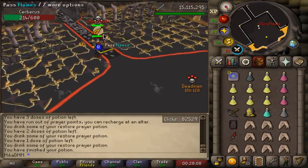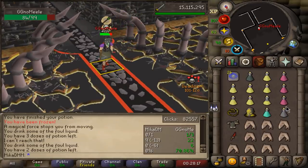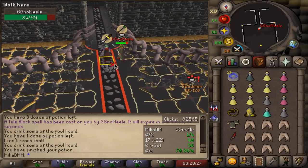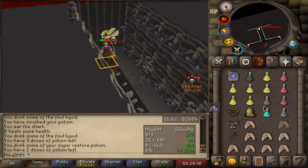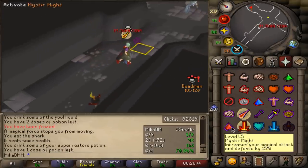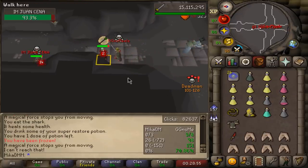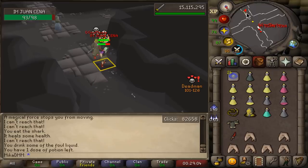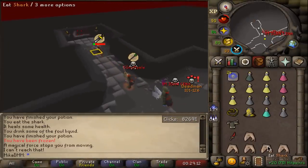We have a problem. I don't even know where to TP out of this place. How is he hitting me 30 through prayer without spec? I managed to escape. 80 with the VLS, by the way.